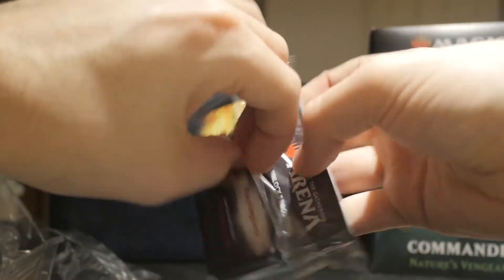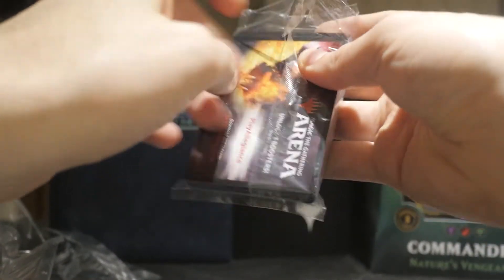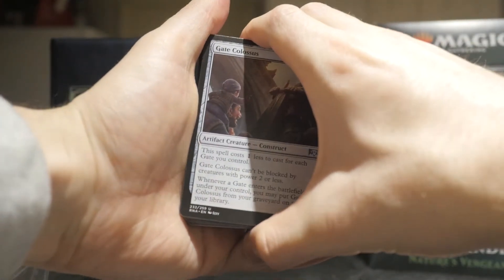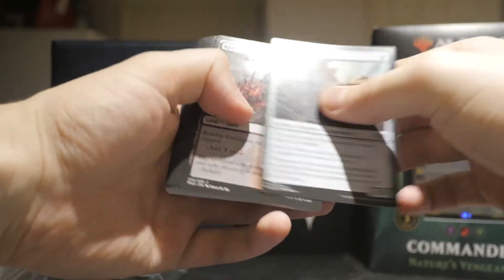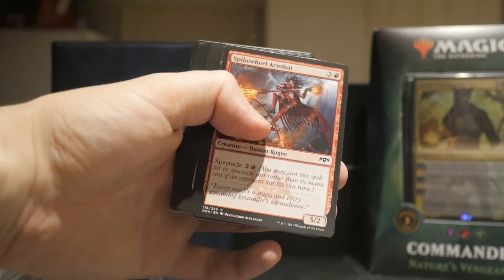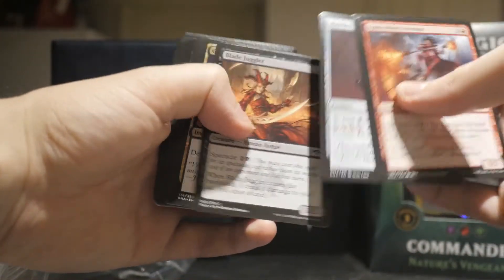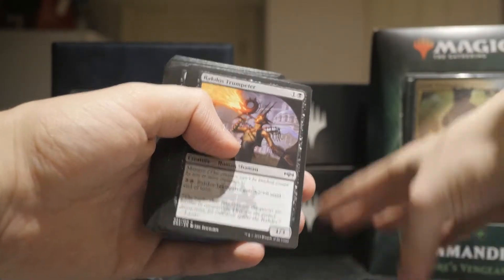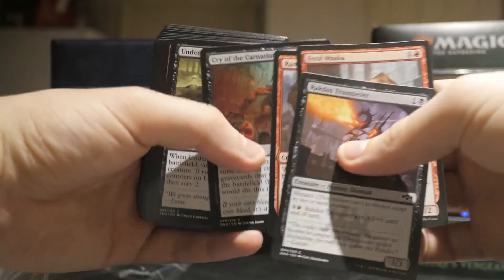They are very aware of how many of a certain card they want to put in here. We got four of these theme packs — they come with 35 cards of commons and uncommons of a certain guild — and we've only got one Light Up the Stage so far. That's a bit suspicious. At least they're giving us a lot of Skewer of the Critics — there's like one in each pack — but it is a common, so...